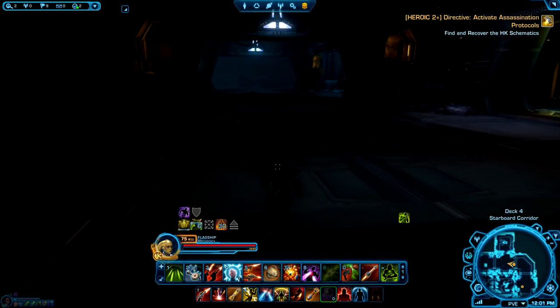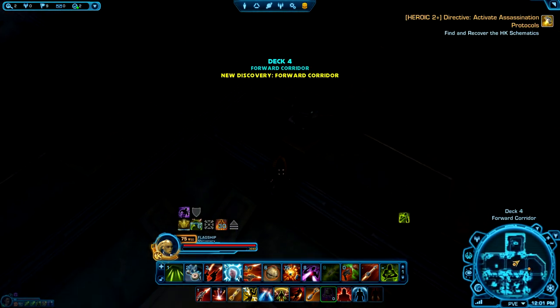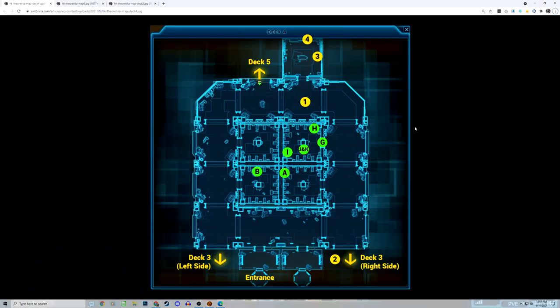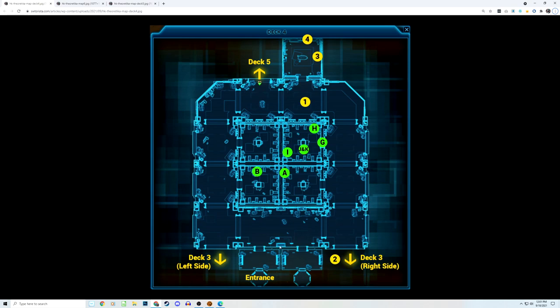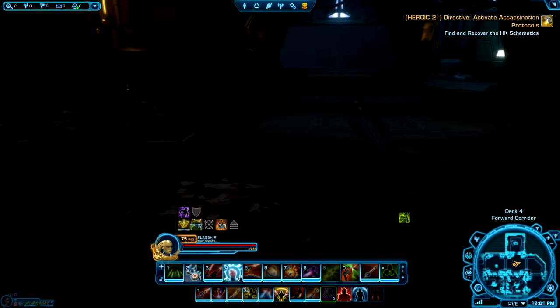The very first thing you're going to want to do is pick up the badge from this corpse right here — it'll have a blinking yellow light. Here's where you start down in the entrance; you can walk all the way around, doesn't matter which side, and you'll find the corpse at location number one on the opposite section of where you started. In this video I'm also going to show you how to get all the bonus stuff too.